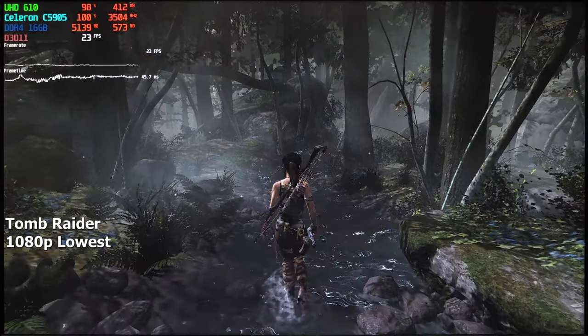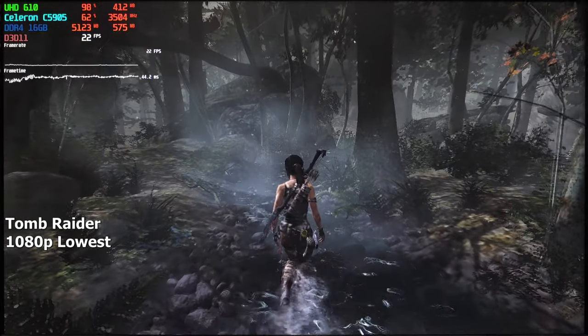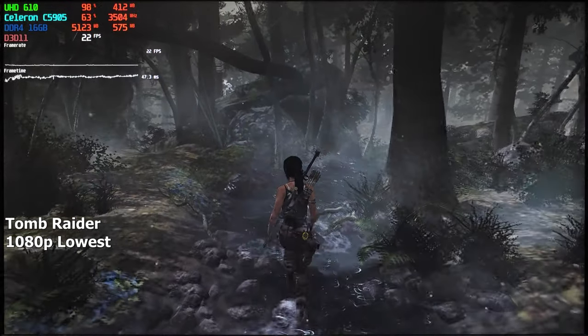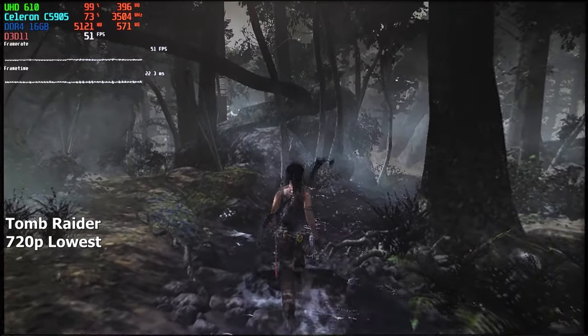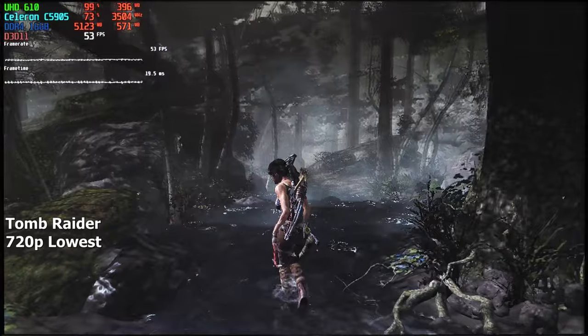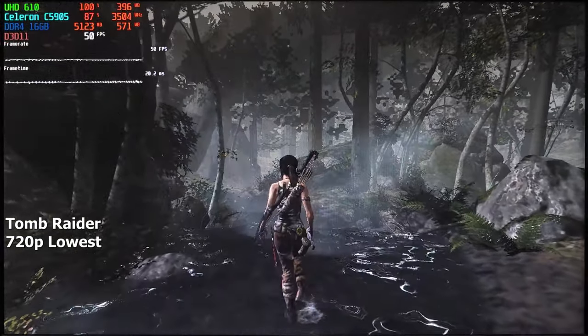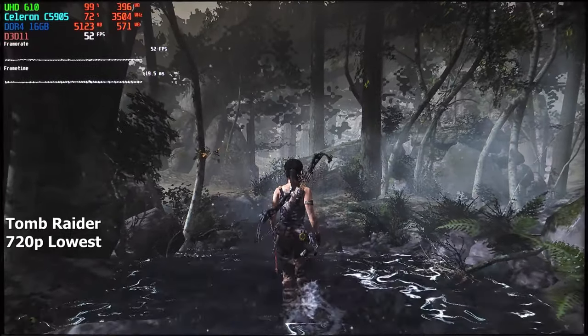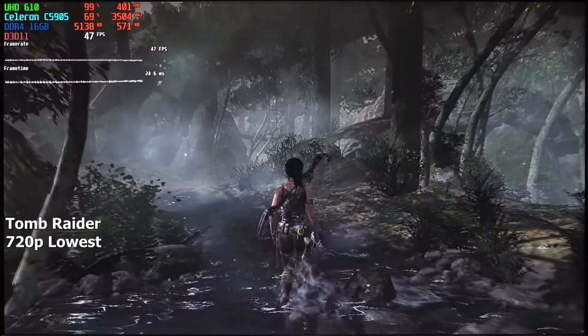Tomb Raider 2013: at 1080p lowest settings the CPU struggled to achieve 30 FPS, but after lowering the resolution down to 720p the game became a lot smoother and we started getting upwards of 50 FPS. Of course the FPS varied depending on where we were, but the game remained extremely responsive and the FPS stayed above 45 at all times. Pretty impressive.